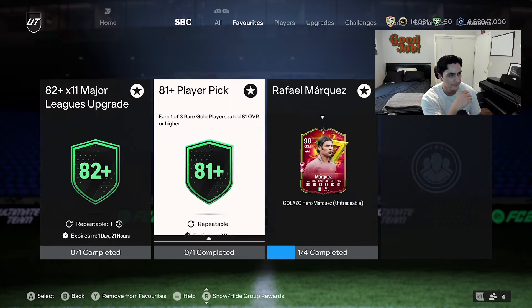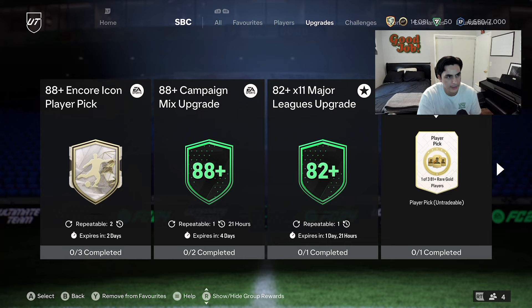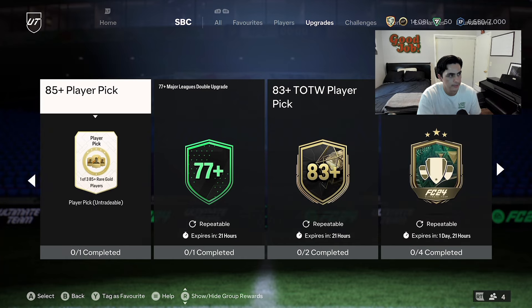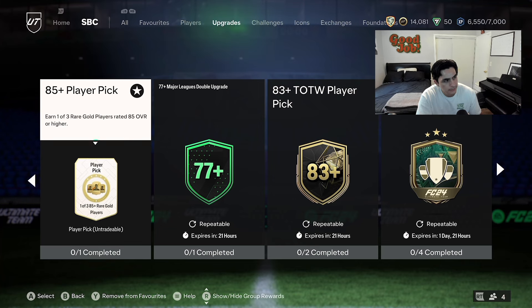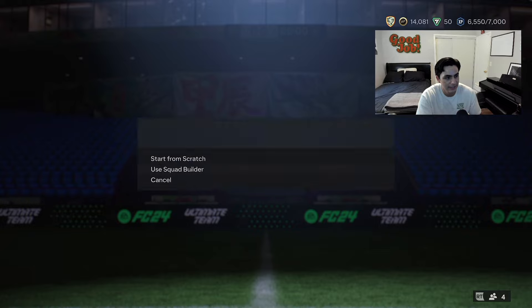Campaign player picks — nobody cares about that stuff anymore. It's Team of the Season time. We're on to three playstyle pluses now; we don't need any of that anymore. Make sure you favorite those rewards — your 82x11 player pick. If you don't know how to favorite them, press triangle or Y depending on your console.